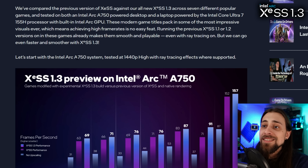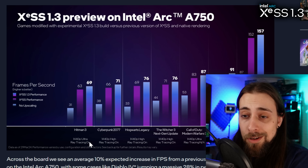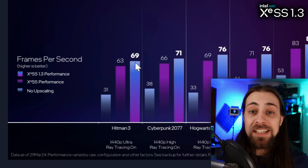Starting with the Arc A750 desktop system tested at 1440p high with ray tracing where supported — XeSS 1.3 preview versus the previous version and native rendering. In Hitman at 1440p ultra with ray tracing on, we go from 31 frames to 63 fps with XeSS performance mode, and then up to 69 fps with XeSS 1.3. I must tell you right away though: Intel changed the profiles and added more presets.